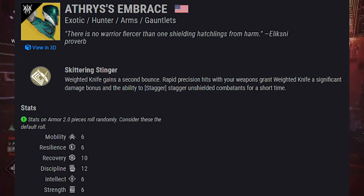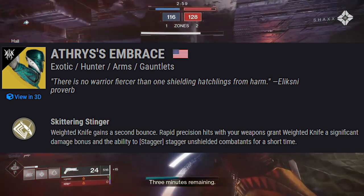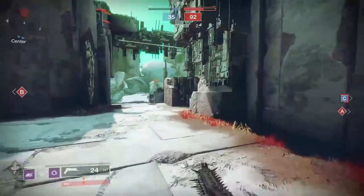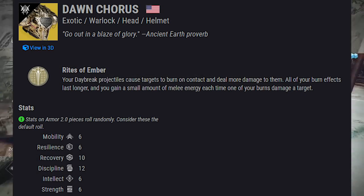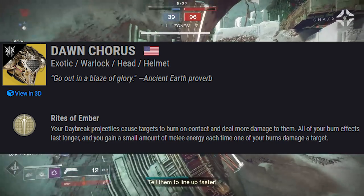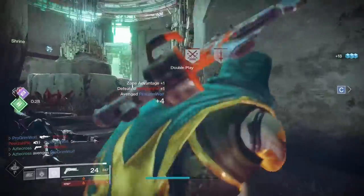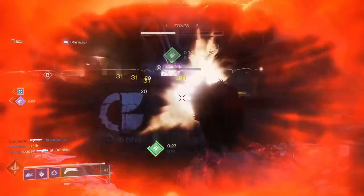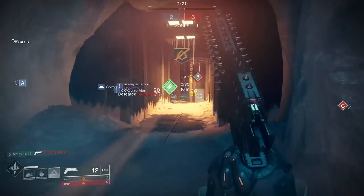Moving on to Athrys's Embrace. Comes with the exotic perk Skittering Stinger: Weighted Knife gains a second bounce, and rapid precision hits with your weapon grant Weighted Knife a significant damage bonus and the ability to stagger unshielded combatants for a short time. Kind of specific, but for gunslingers this sounds pretty nice depending on how much the damage boost is. Next, Dawn Chorus — an exotic warlock helmet. Comes with the perk Rites of Ember: your Daybreak projectiles cause targets to burn on contact and deal more damage. All burn effects last longer, and you gain melee energy each time a burn damages a target.